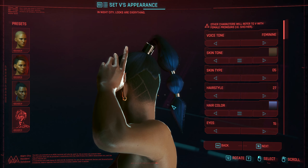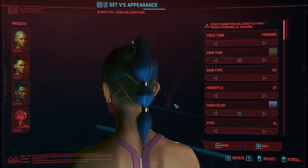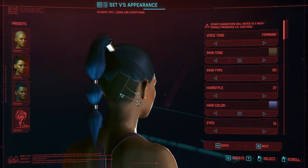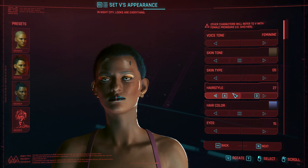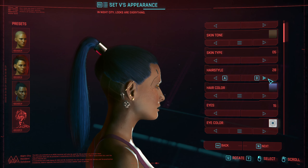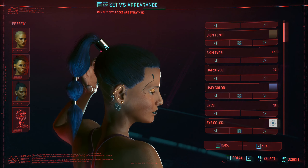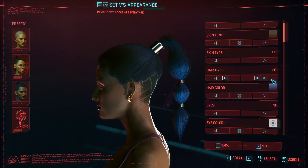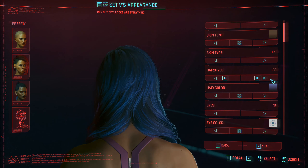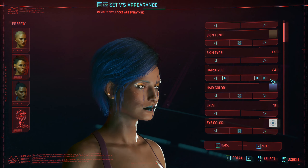I really like this hairstyle — it looks both Cyberpunk and corporate. It's fancy enough that it says 'I did something with my hair before meetings,' but it also screams Cyberpunk to me. We're probably doing that. We start at number 27 — let's go through the hairstyles. This is basically just a copy without the extensions. I especially like the metal chrome color — that's really nice. When I play Cyberpunk, I want my hairstyle to be something completely crazy and fitting to the Cyberpunk universe.